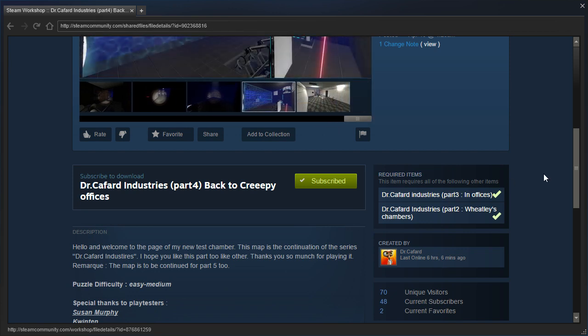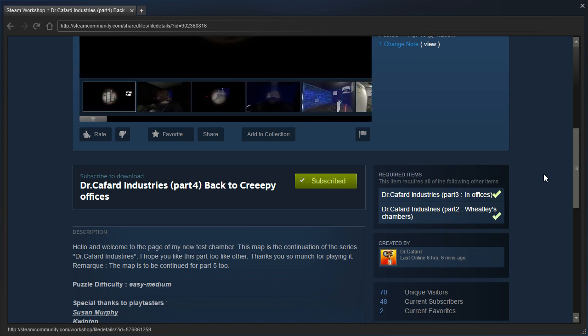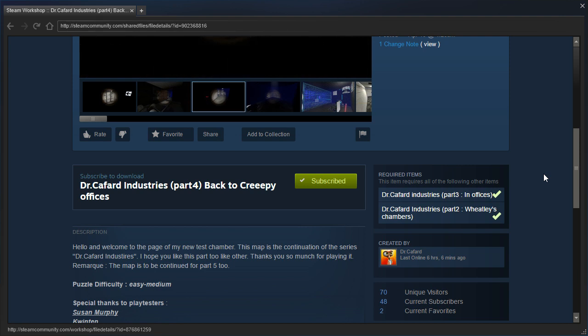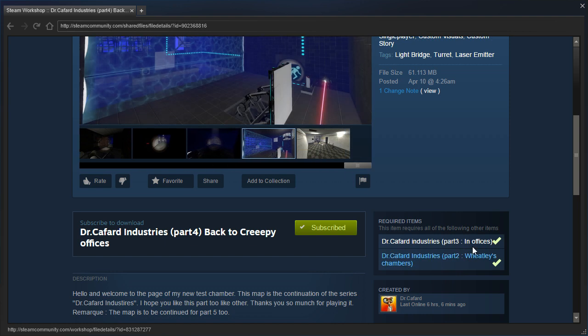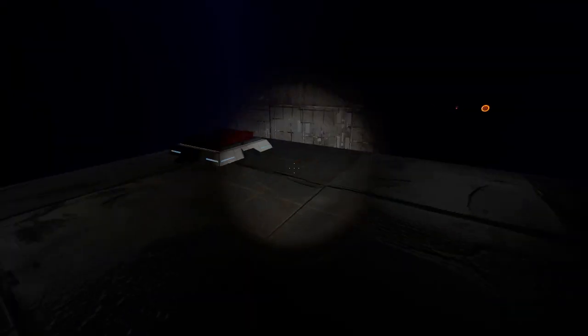Real quick though, this required items thing — unless it is absolutely necessary for these other maps to be downloaded right now, I would prefer it if people didn't do this. Map makers, please don't require previous maps in the series unless you are actually using assets from the previous maps in the current map. All this ends up doing is annoying players when they have to download the previous parts of the series. I'm assuming that since this isn't requiring Part 1, maybe he actually is using assets from the previous versions. But if he's not, then this is really just a nuisance. Anyway, with that out of the way, let's get going.